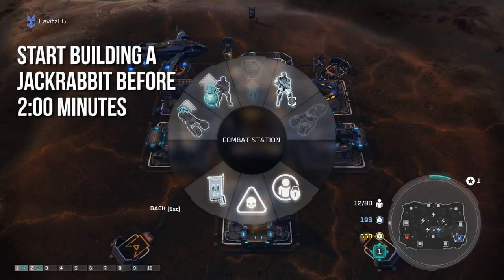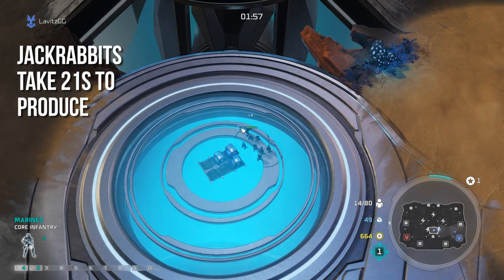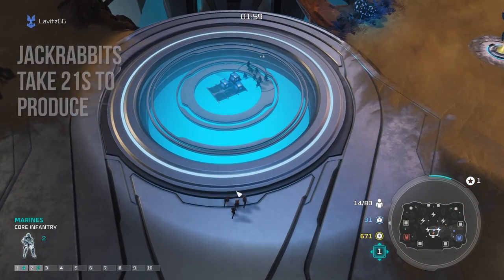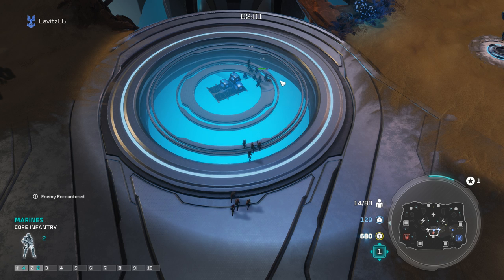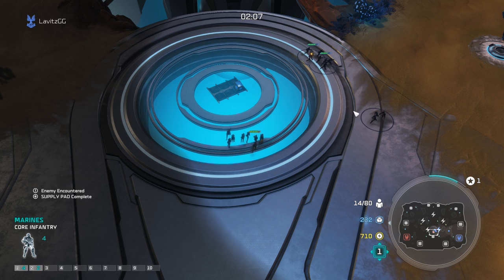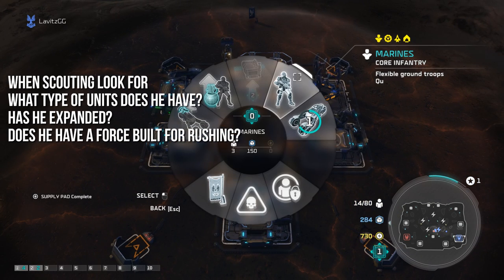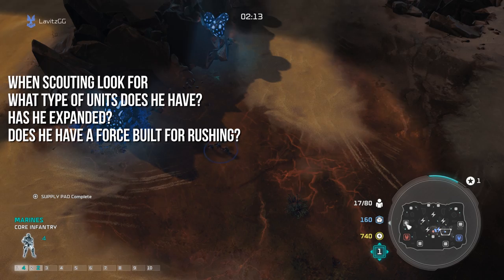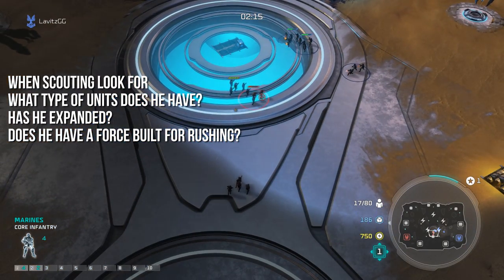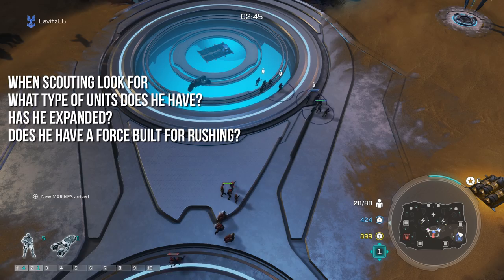Around the two minute mark, get a jackrabbit for scouting. It takes about 21 seconds to produce, which lets you get across the map to scout the enemy around the two and a half to two minute and 40 second mark — so long as you're building that jackrabbit around one minute 45 seconds. When you scout his base, you're looking for what type of units he has early game: does he have choppers and jackrabbits, a lot of early game units? That informs your decision of if and when to buy a turret.